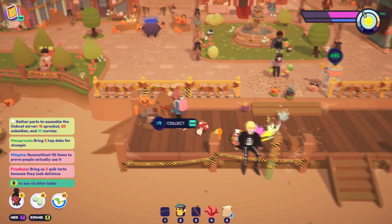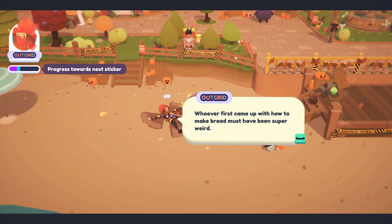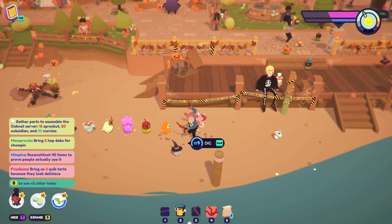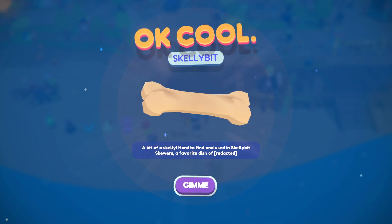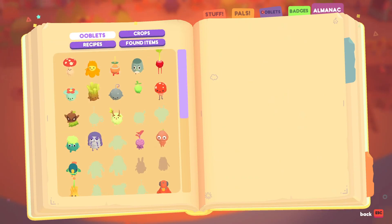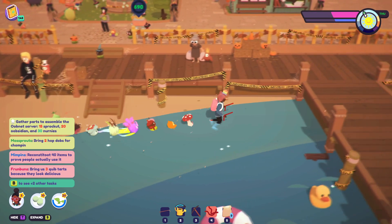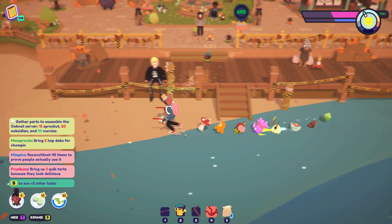What does that noise mean? Hey Algritte, hello! Skelly bit — 'a bit of a skelly, hard to find using skelly bit skewers, a favorite dish of redacted.' How many of those did we need to make the recipe? I assume if you take these to like Mamunia they'd really freak out — it would make that noise constantly.